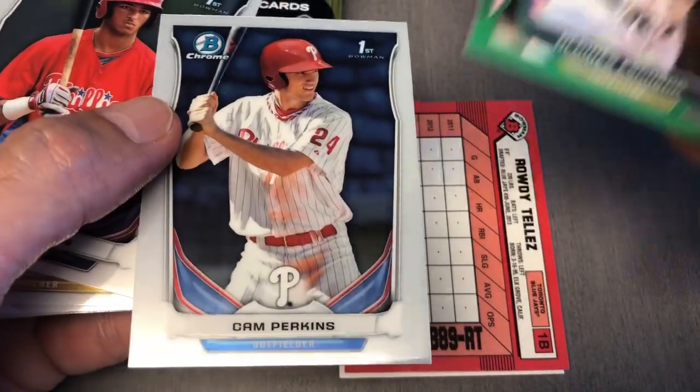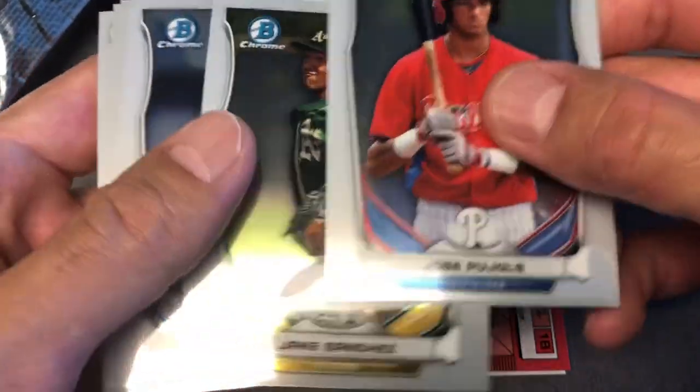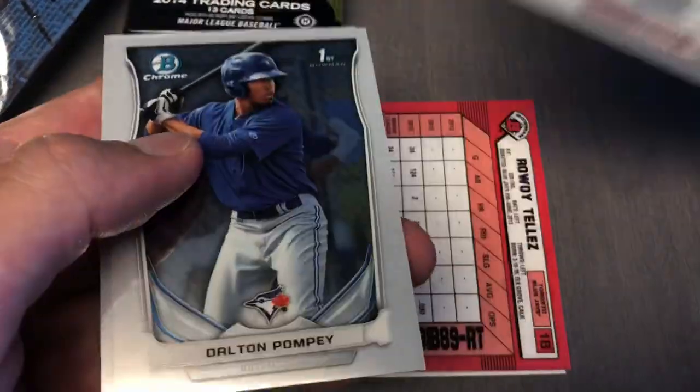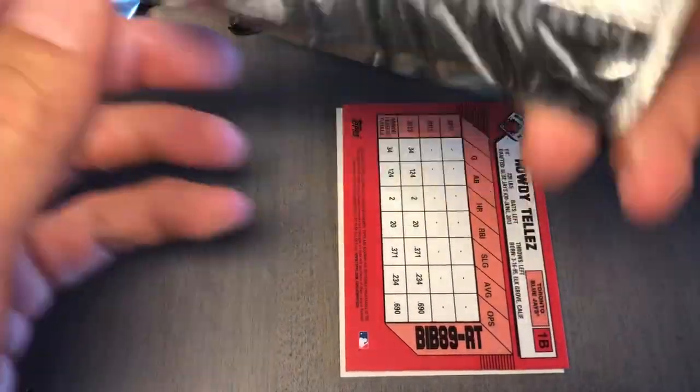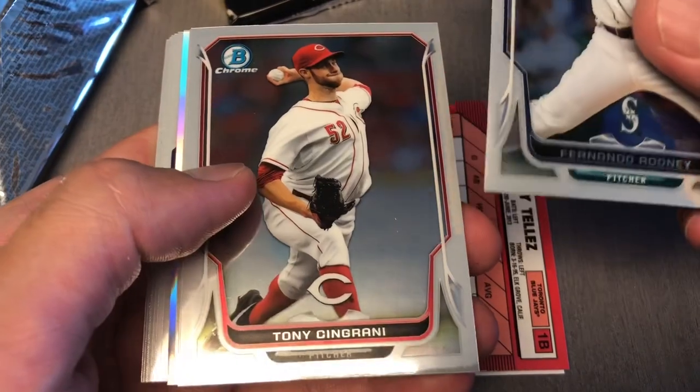Trout and Colton, and Perkins. Got Jose Pujols, Sanchez, Lugo, Victor Caratini, Pompei, and Mazzilli. All right, last two. Fernando Rodney, Seal Refractor, Kingery — man, these cards stick.